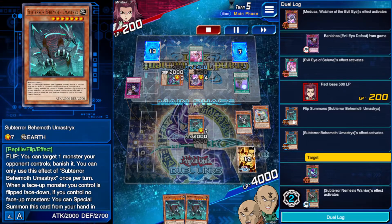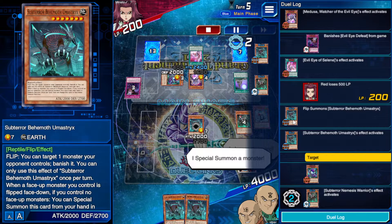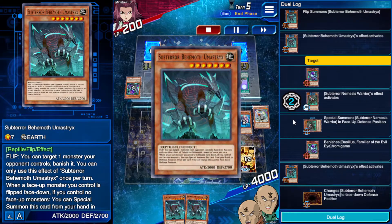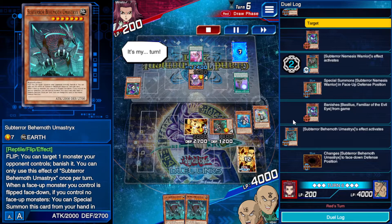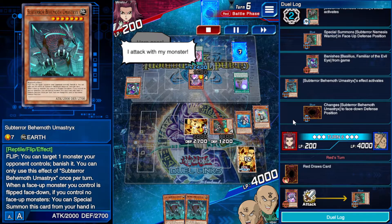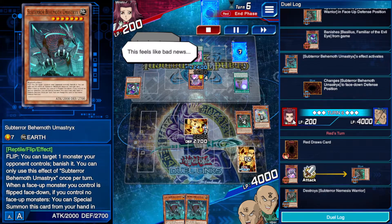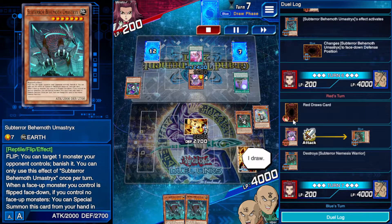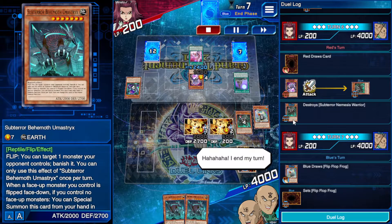I activate my monster's effect, I choose this card, I special summon a monster, I activate my monster's effect — I end my turn. It's my turn, I draw — battle, here goes — I attack with my monster, I end my turn. Nemesis Warrior is gone but nonetheless, let's just flip up now. Flip up — banish, I'll send it back to the hand. I end my turn.